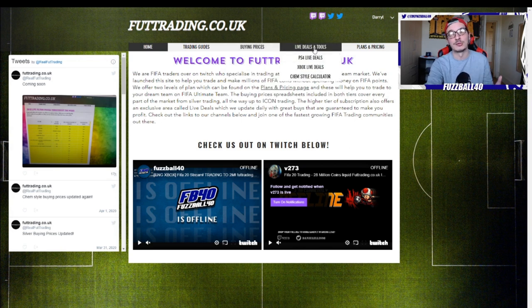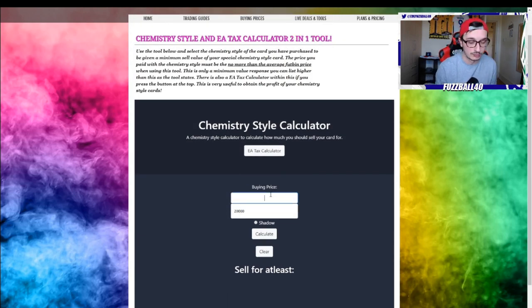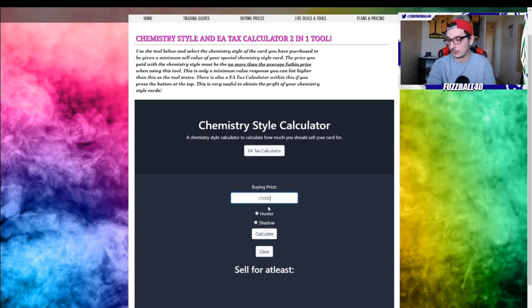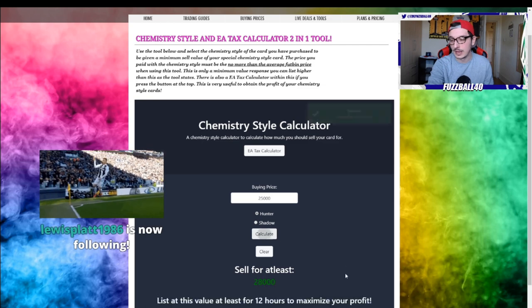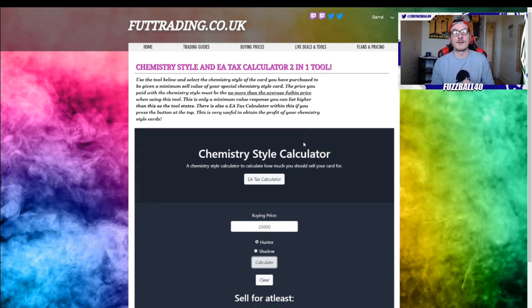For fifteen pounds you get access to a live deals area where we're going to be putting all the live filters we come up with. As you've seen in the zero to two million series, I'm pretty good at finding sniping filters — we're going to start putting those into that live filters area for you guys so you get as many coins as possible. That's fifteen pounds a month. You also get access to the chem style calculator tool, which — let's say you buy a card for 25,000 coins and apply Hunter — it will tell you the minimum you should be selling that card for. It's really invaluable. Ten pounds a month for tier one, fifteen pounds a month for tier two. Click the link down below and come over to foot trading.co.uk.